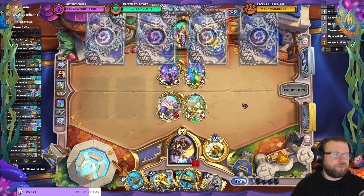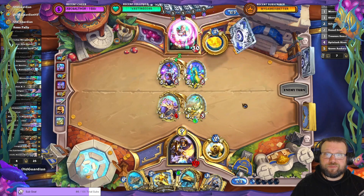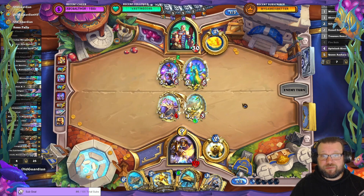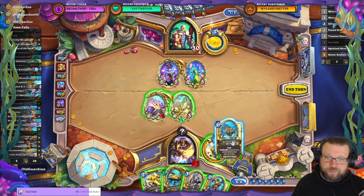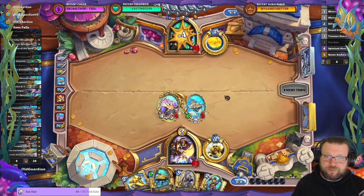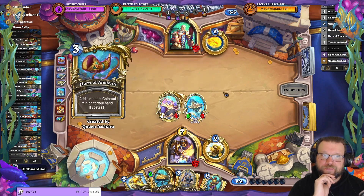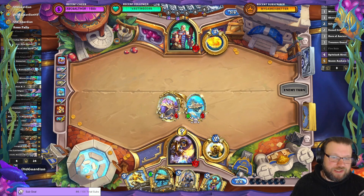That was a surprising choice though. But I guess they still have enough stuff — maybe they don't. Maybe it is a Reno deck. I'd actually go to Mothership here. This one kills a Zara, this one kills that. Still have the Leviathan in hand, and there's three Colossals at the bottom of the deck. They get a Colossal.